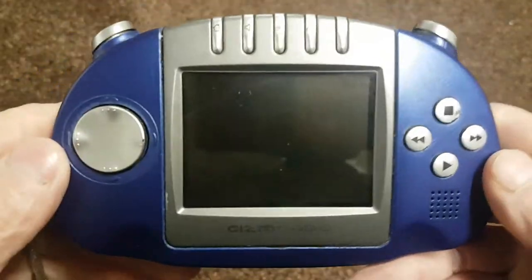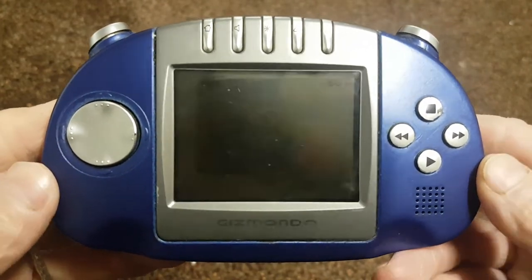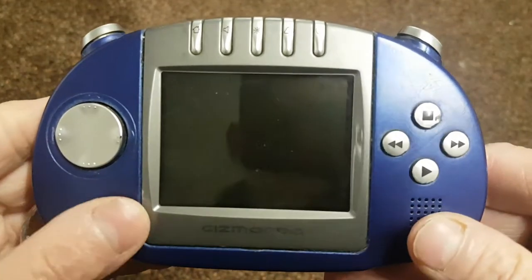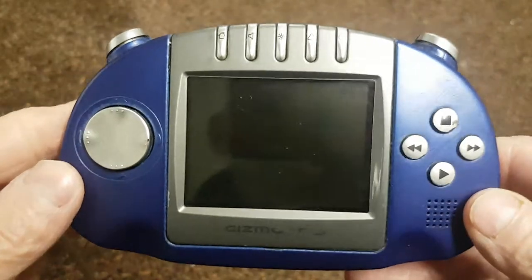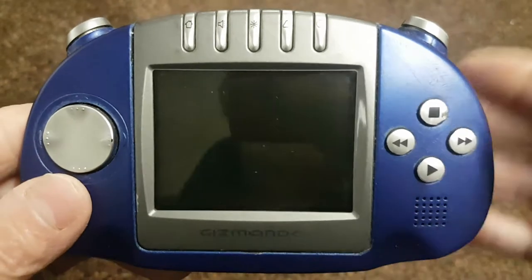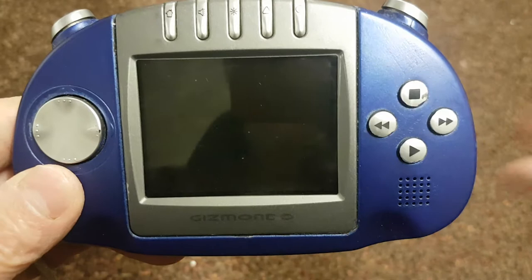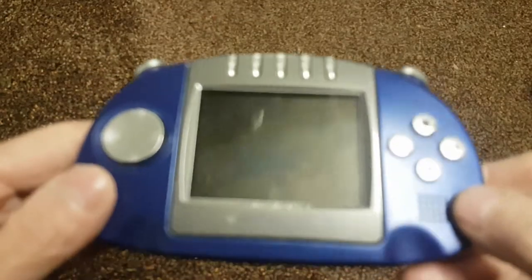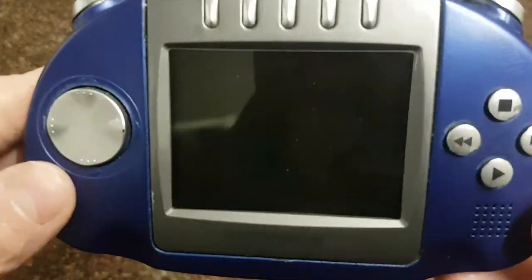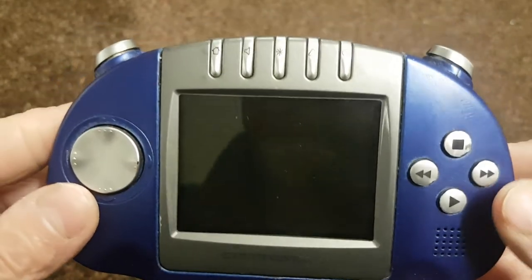Let's take a bit of a look around the console. This one is originally black, and it has a rubber surround where it's now blue. Over time it deteriorates and gets sticky, so what's happened to this unit is it's been cleaned up with isopropyl alcohol, had all that taken off, and then given a respray — which is lovely. Nice blue colour there.